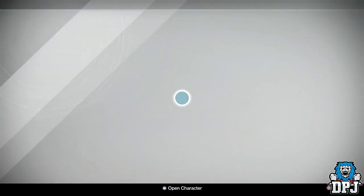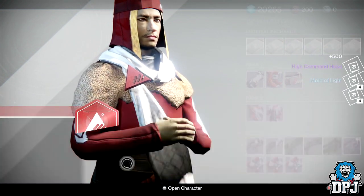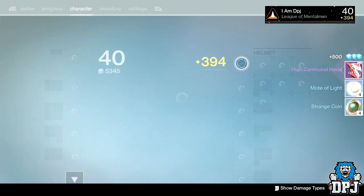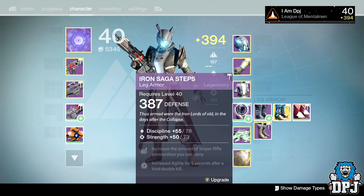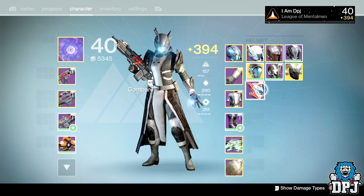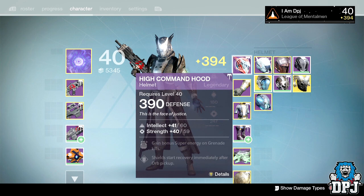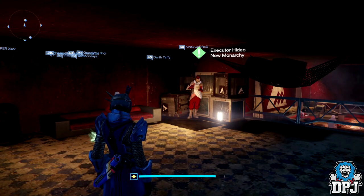Now my Warlock's New Monarchy rank 15. I want full New Monarchy armor on my Warlock so I'm going for armor. Got the High Command Hood — it's 390 obviously, nothing new about that. It's got intellect and strength, not bad at all. It looks badass too, I like the look of it.